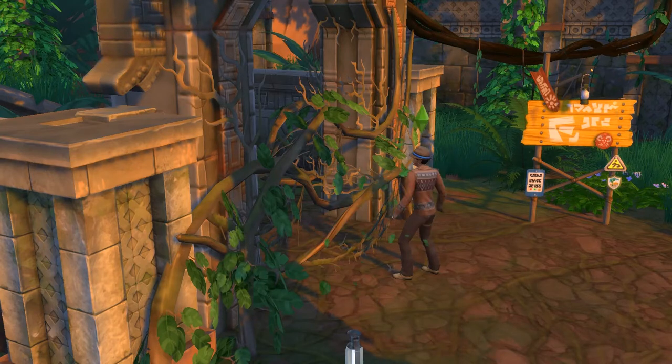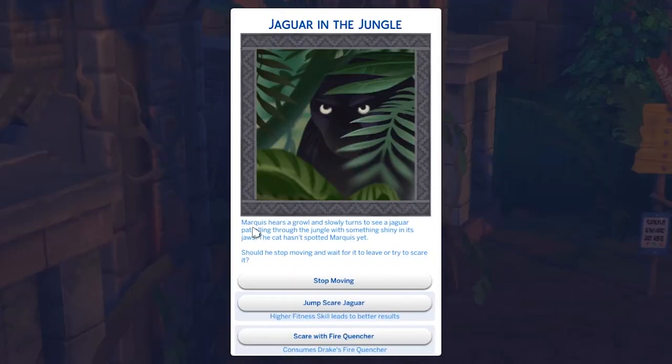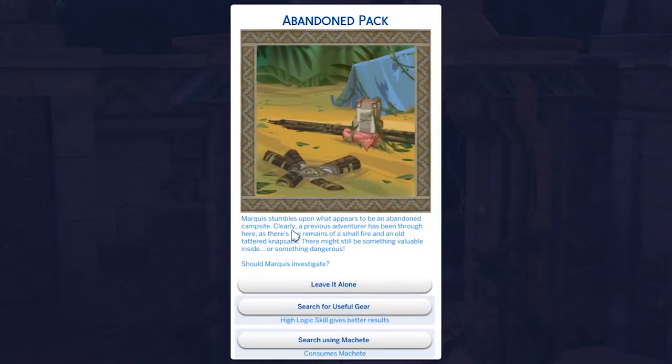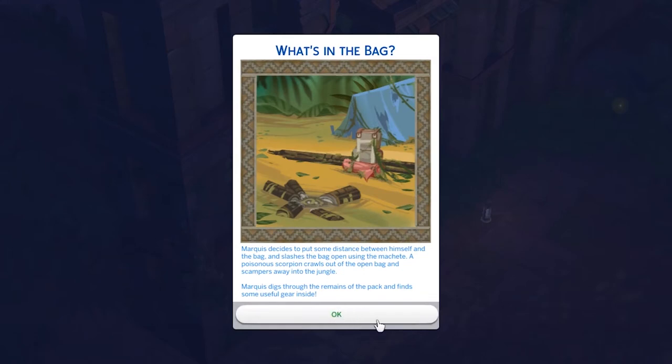Next up is always going for the prize in text journeys. When you go through a vine-locked area or gate for the first time on a holiday, you will get a text journey. The first option ignores it, the second has a chance to succeed or fail, and the third consumes an item for an almost guaranteed success. In my opinion, never ignore — always have a go, use the item if you have it, because they can give some rare treasures worth upwards of 8,000 simoleons.